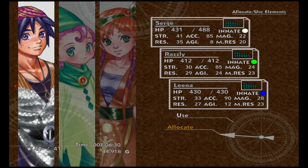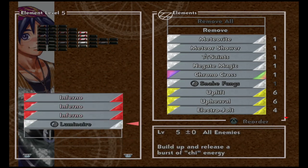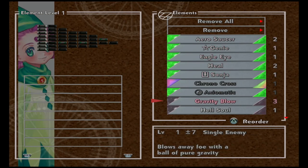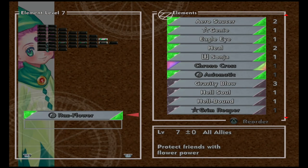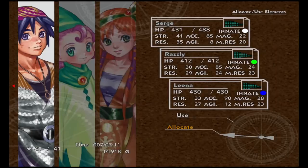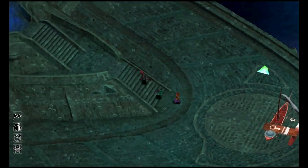Sarge needs Lumina equipped — that's his level 5 tech, so we should have that. Rasly needs his Ras Flower equipped, make sure he's got that — we put that on not too long ago in the last video. Lena needs Maiden's Faith equipped. So we need those three, and when we get in a battle we're just going to use that tech, and then after the battle we'll switch back our team.